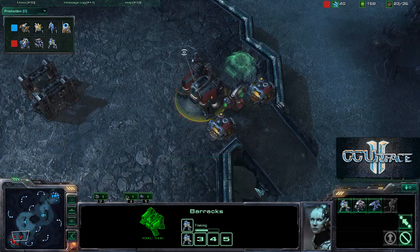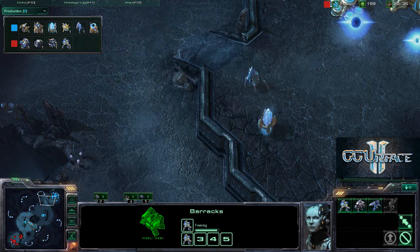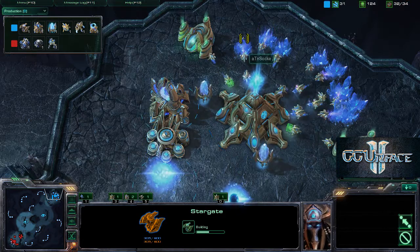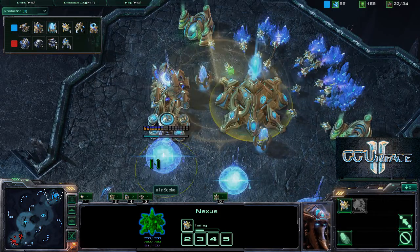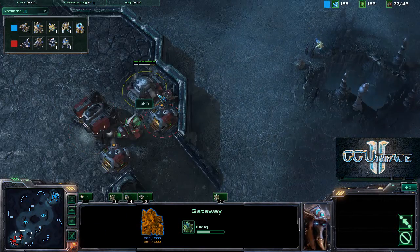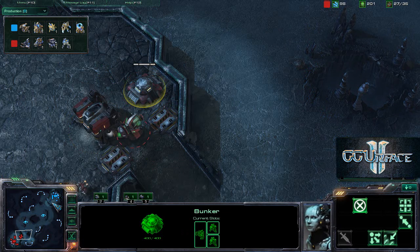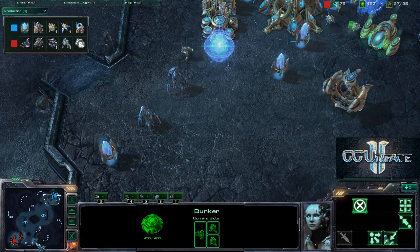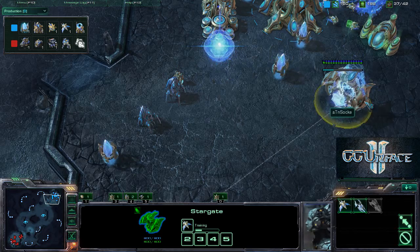He puts down a bunker. He knows he doesn't have that many units, so this bunker will help the survivability of his soon-to-be marine and his current marauder, and also extends their range by one. The bunkers are basically free for Terran because you can get 100 minerals back. You invest 100 minerals now, you get 100 minerals back later - 100% you get your investment, 0% gain but no net loss.